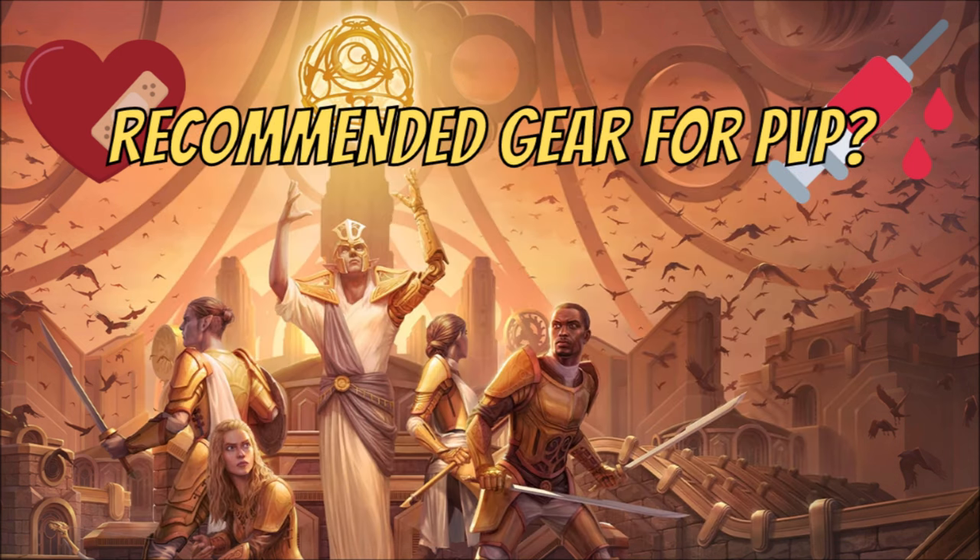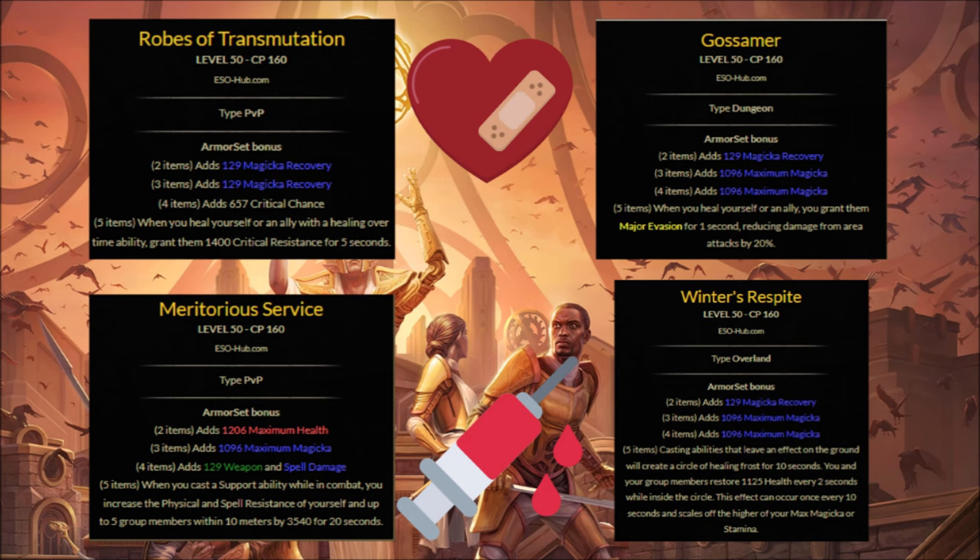Here I'll show you some of the gear sets for PvP that I personally like using — this is not an exhaustive list. There are different situations requiring different gear sets, and even defensive or tank sets could be used. On the top left we have Robes of Transmutation, my personal favorite — the critical resistance you grant to teammates for five seconds is invaluable; it makes everybody tankier and harder for enemies to crit. Then there's Gossamer, Meritorious Service, and Winter's Respite.